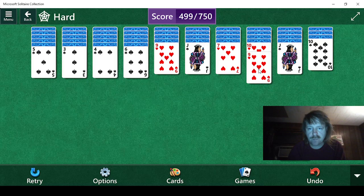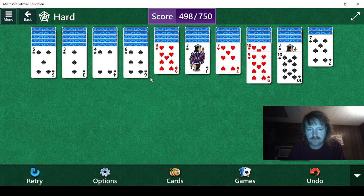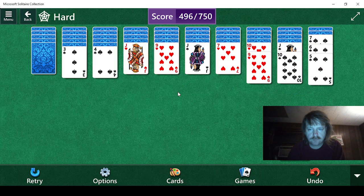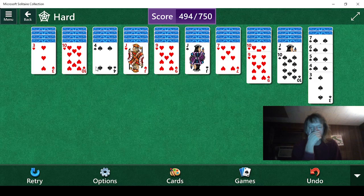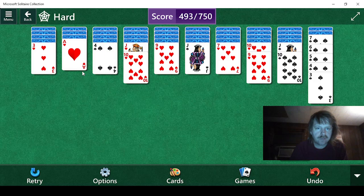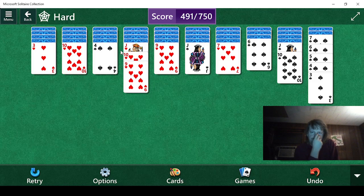Let's see what's under here. We can either do this — it leads to an ace — or we could do that, which leads to a six. What do we really want to do here?